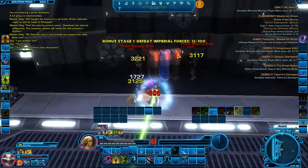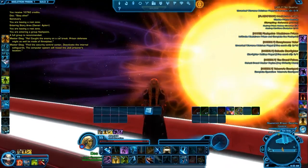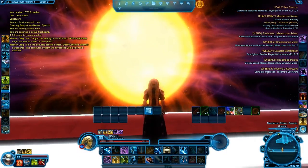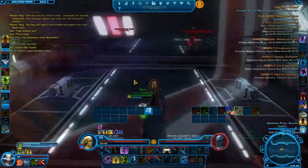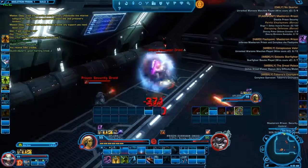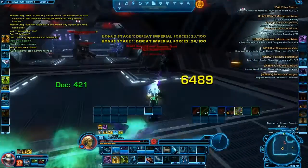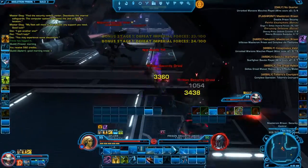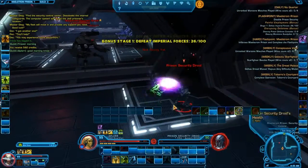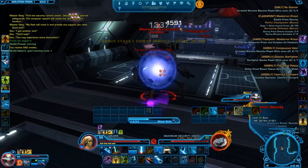Let's talk about the design for Maelstrom Prison. I actually really don't like it because we went into a space station over and over and over again. It's good to be different sometimes, but we're always going into space stations and I really don't like going into another one. So the design here is not much for me.